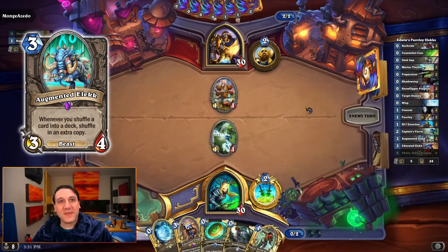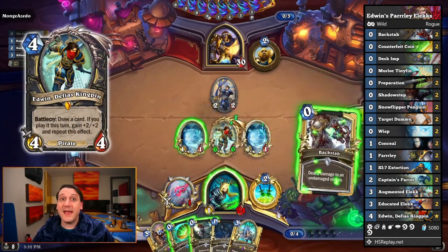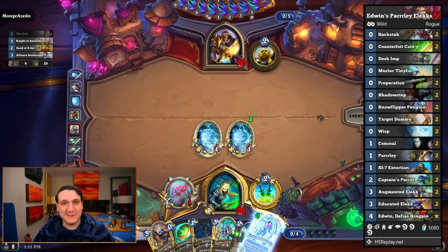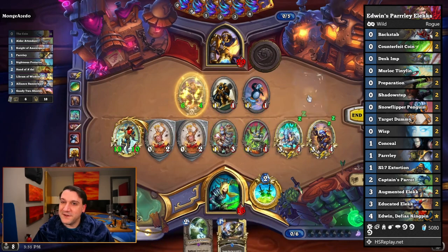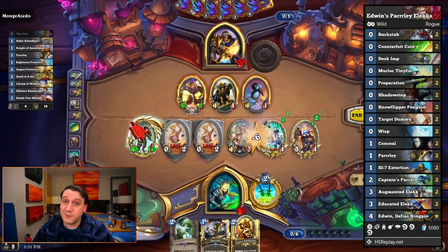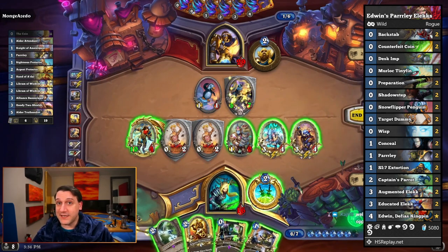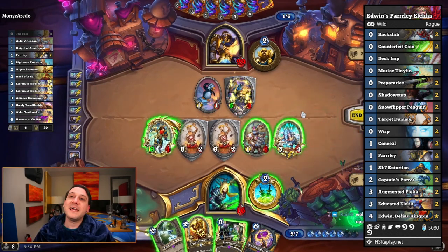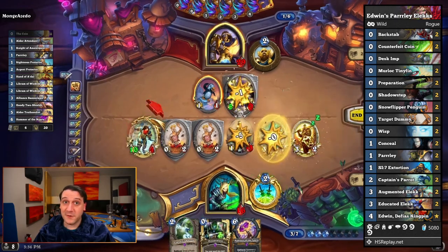As you can see in the gameplay video linked in the description, the first eight Parleys of the game were all played by us without our opponent ever playing a copy themselves. After the achievement was already complete, the opponent got on board and Parleyed what they needed from our deck to kill us — but still, achievement complete. However, it's even more reliable in Wild when you add Augmented Elix to the mix as well. This Edwin's Parley Elix Rogue takes the new Edwin Super Buff and Super Draw deck shell and slots in both types of Elix and a couple Parleys so that you can draw them extremely quickly. Since Augmented Elix shuffles extra Parleys into your opponent's deck and gives you additional copies from your Educated Elix, you could potentially have several dozen Parleys filling both decks by the end of the game. Getting to eight Parleys shouldn't take long at all when Elix come to the negotiation table. Best of luck forcing your opponents to Parley.